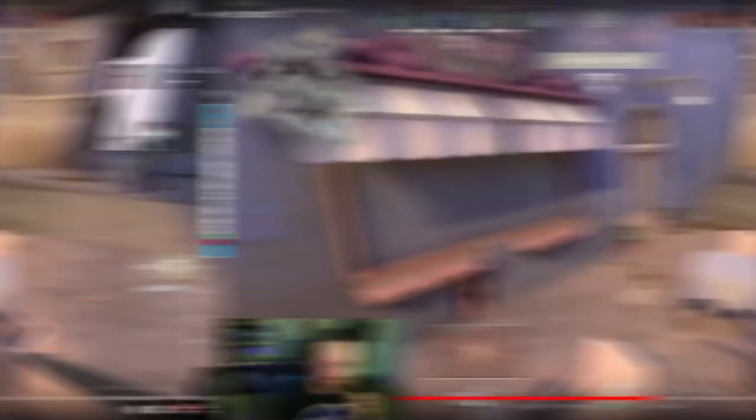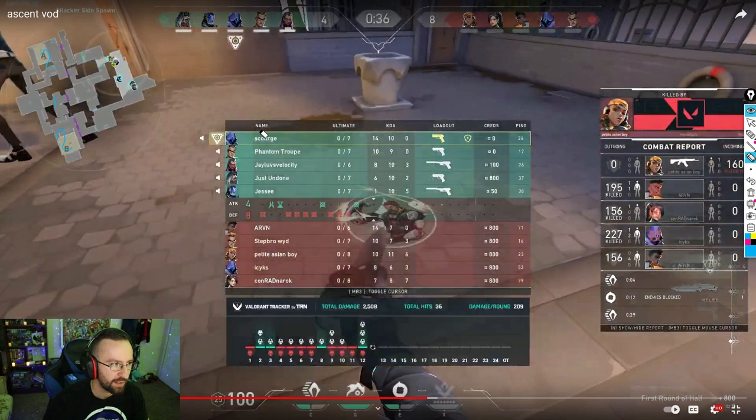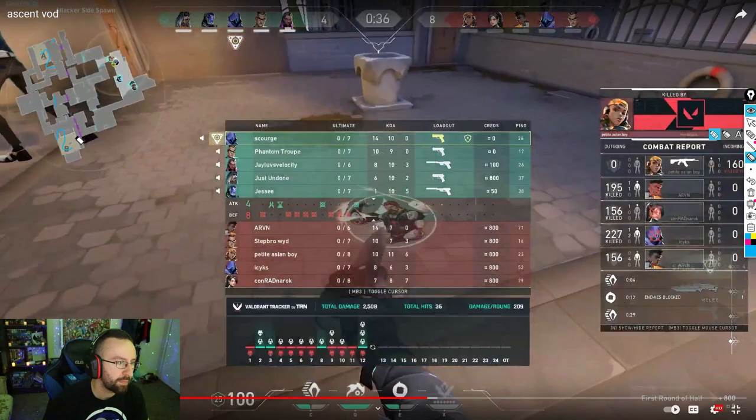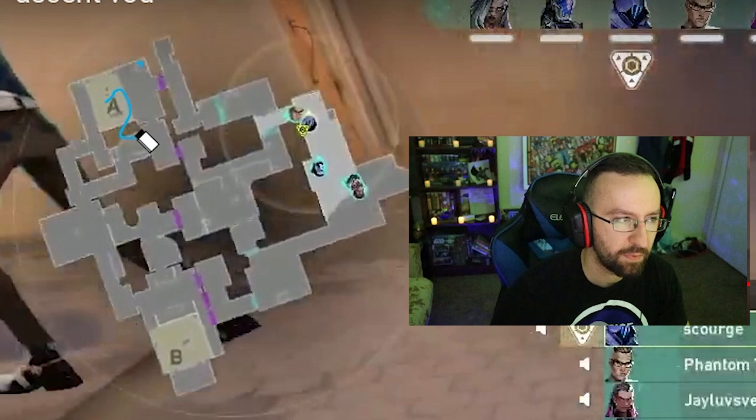You called yourself out on your own — good. This is where mental projection comes in. What you want to be thinking about is mentally going from left to right across the map — where do you think people are going to play? Generally you're going to see a 2-1-2 a lot, especially at this rank: two towards A, one towards mid, two towards B.